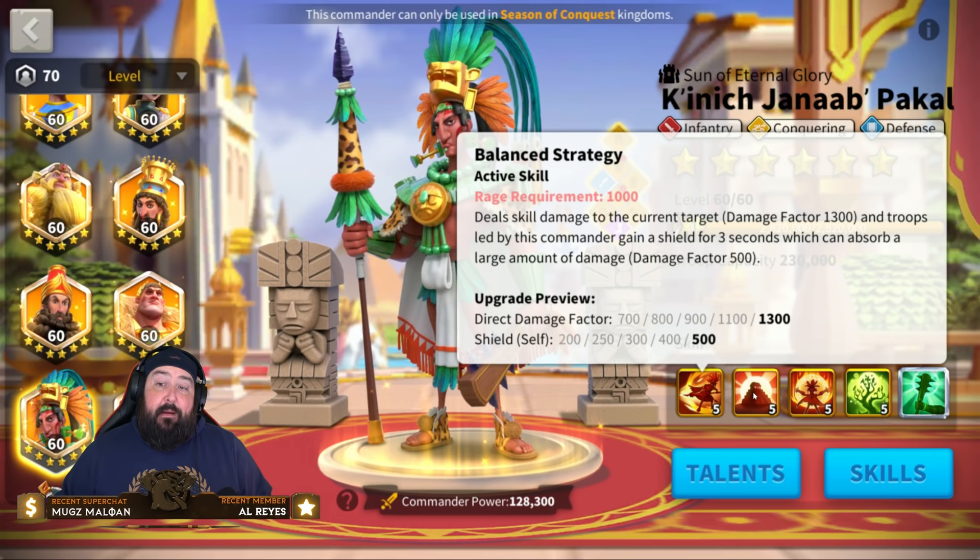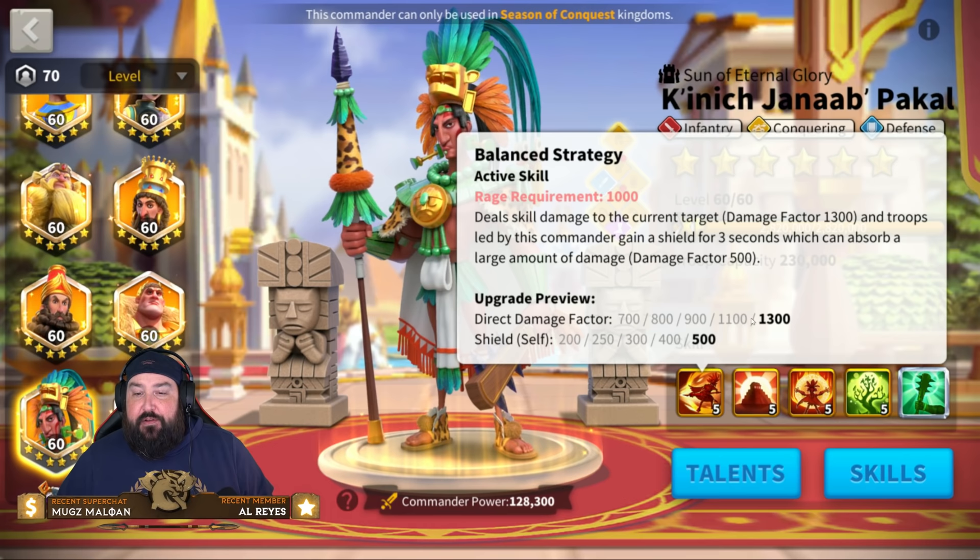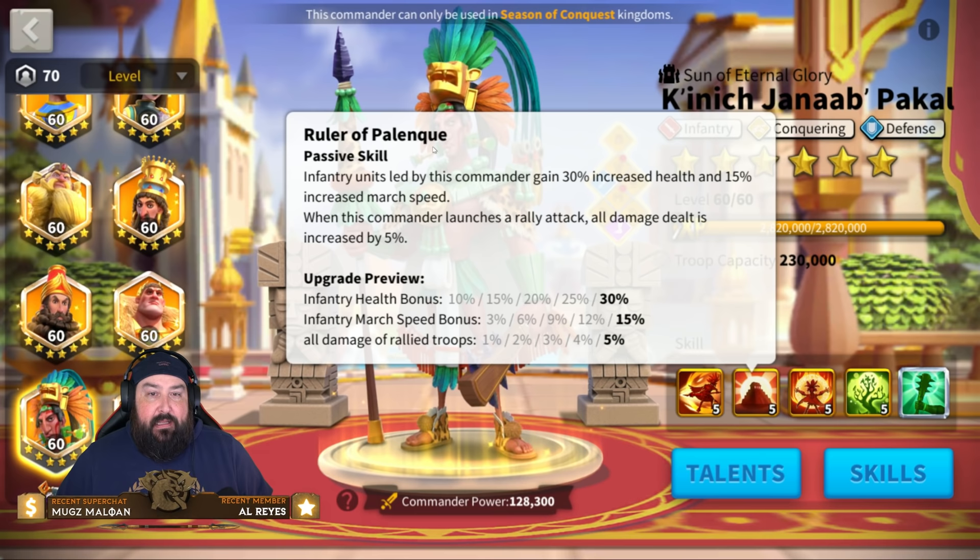That's what we've got, but I like the hybrid too. We've got some offense, some defense — not bad at all. So that's your first skill from Pakal: Balance Strategy.